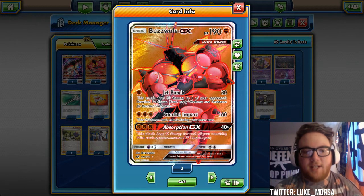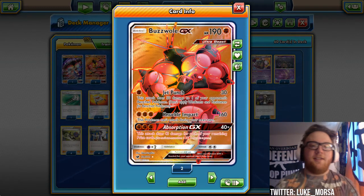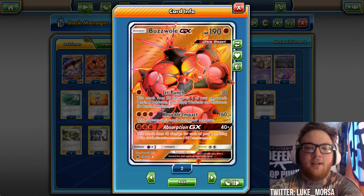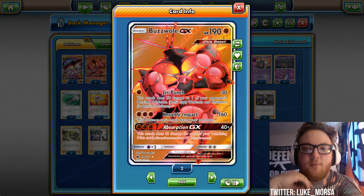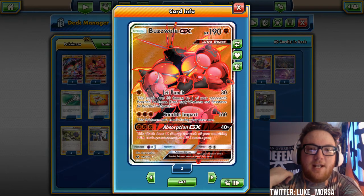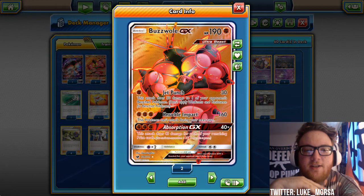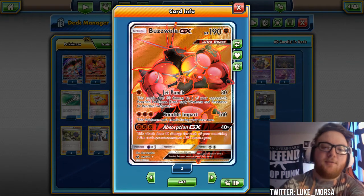Buzzwole GX's standout attack is Jet Punch: 30 to the active and 30 to one of your opponent's bench Pokemon. This is reminiscent of Landorus EX from a few formats ago — the same Fighting type EX that hit 30 and 30. People are going to love this card just for nostalgia. Landorus was paired with Garbotoxin Garb to spread damage while locking abilities. Like Landorus, Buzzwole also has three-Fighting-energy attacks in Knuckle Impact and Absorption GX.